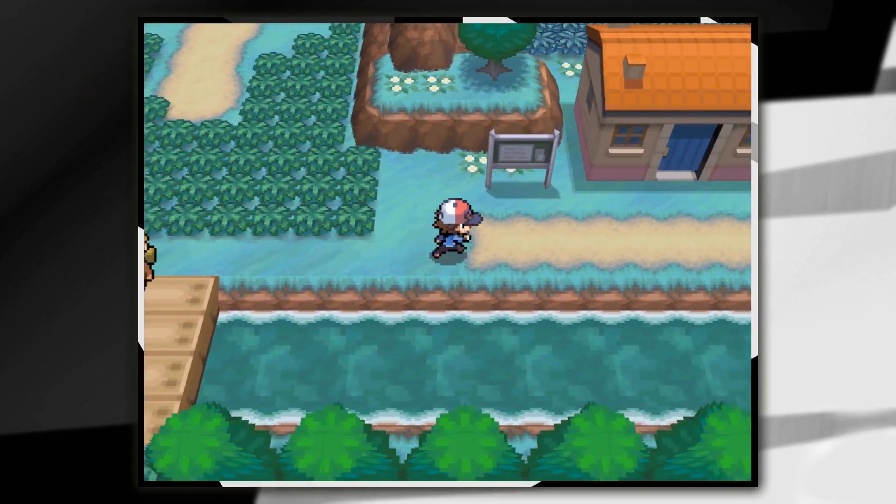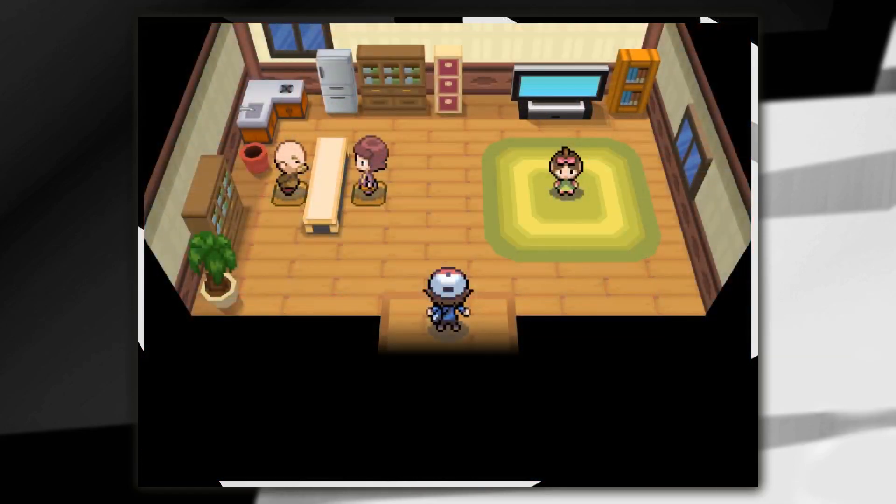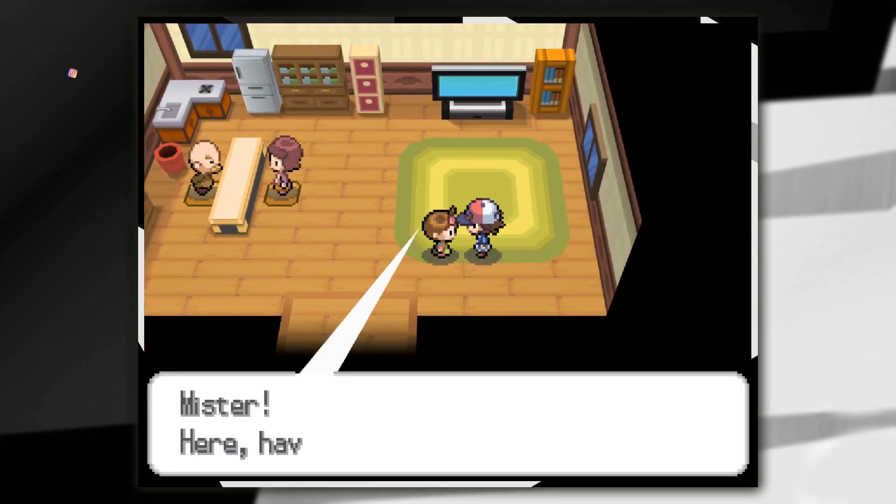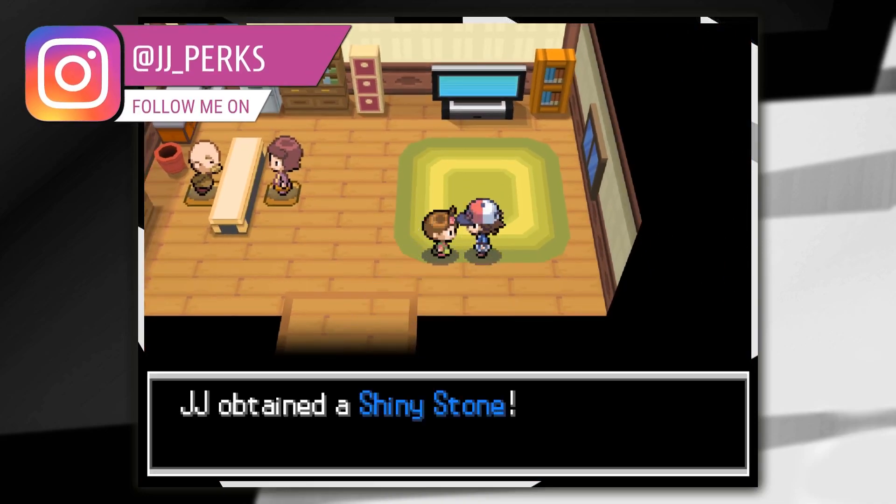You're going to see a house on your right hand side. Go on inside and if you chat to this girl who is on the right hand side of the house, she will give you a shiny stone. So a nice easy one for you to grab.